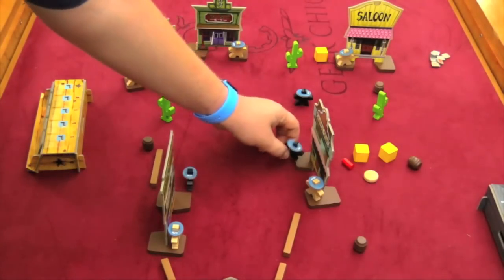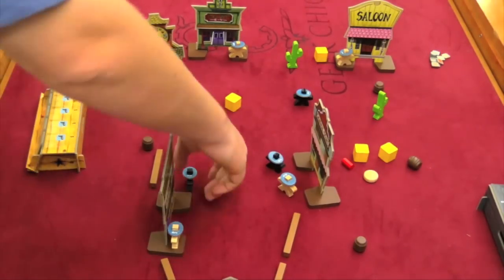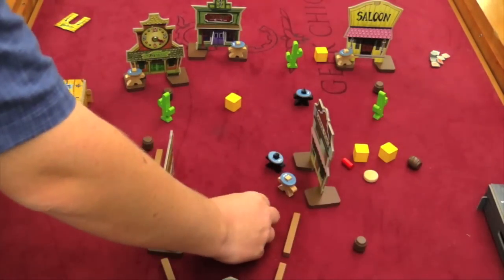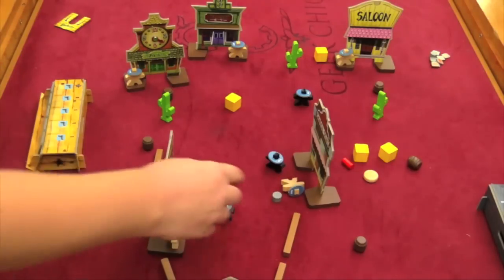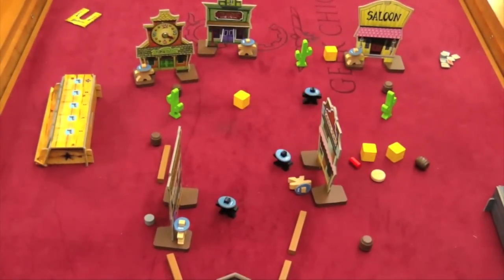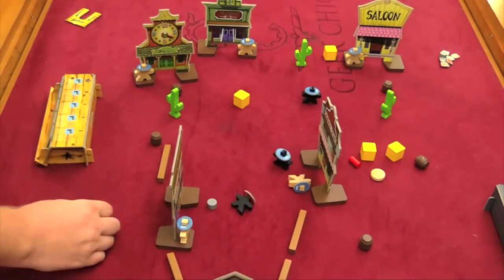If two people from different sides are in the same building, those players will have a duel, which I'll show in a minute. You can also shoot: there are bullet tokens, and you put one next to your guy and flick it at someone else. If you knock that person over, they take a wound and stay knocked over until their turn. You can't shoot the same person multiple times in a row, but every time you shoot them they take a wound. Your shots can do all sorts of things — you can even shoot out of a building through the door.